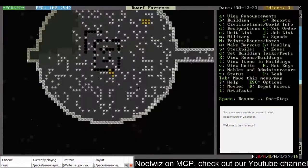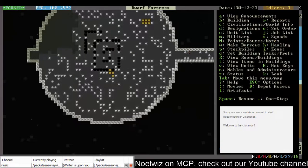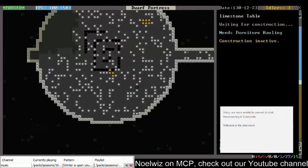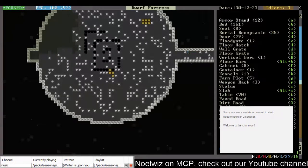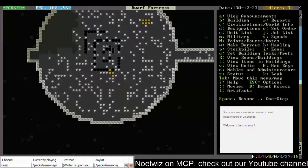I can also queue and then remove that, and then build a table here. Queue — we want to remove this one as well. Remove. Build. Table here. Now do we have chairs? Not nearly as many, but it's a start. And this will become our nice big dining hall.